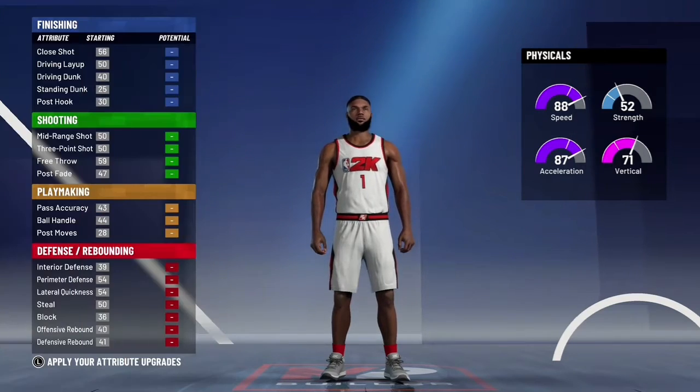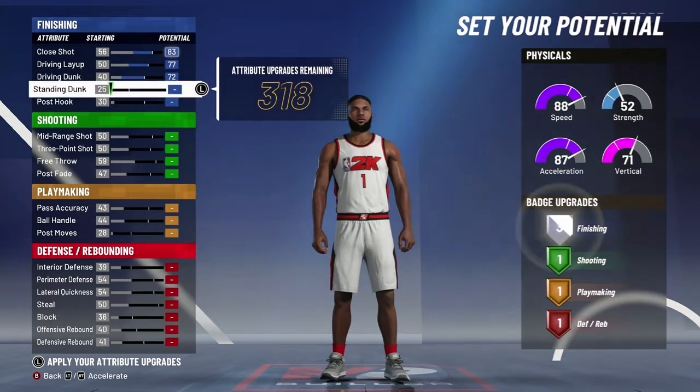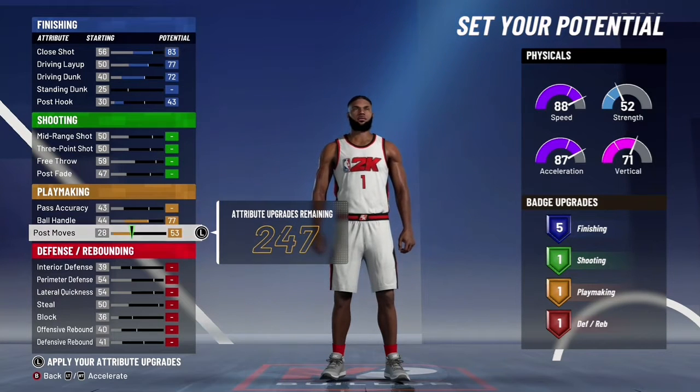So you want to go point guard. You want to go with the green and red. You want to go pure speed. And then here's what you want: go 8, 3, 7, 7, 7, 2, and then you want to go 43 on there. Then you want to go to playmaking first.